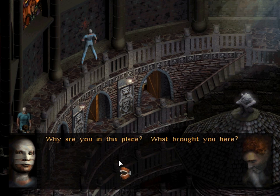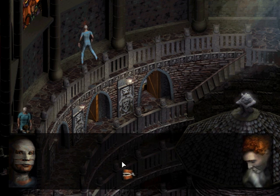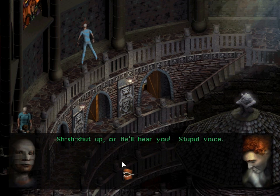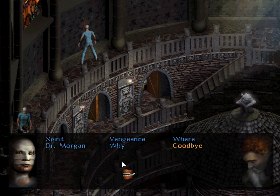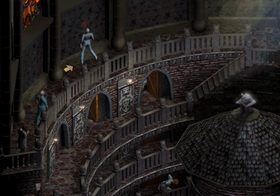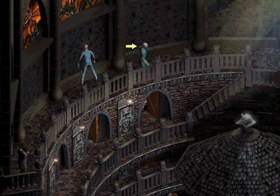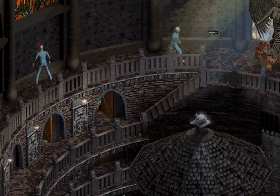Why are you in this place? What brought you here? Isn't it obvious? Shut up or he'll hear you, stupid voice! Okay, well that wasn't very helpful. I guess we know this place is called The Village, and it is a mental hospital. And there's a doctor called Dr. Morgan who we should probably try to find. Still don't really know what's going on.